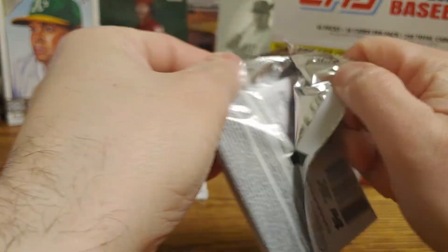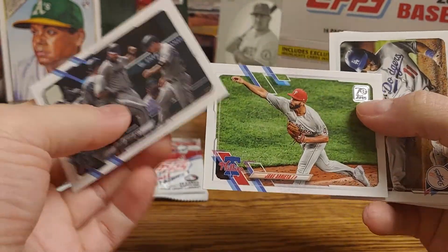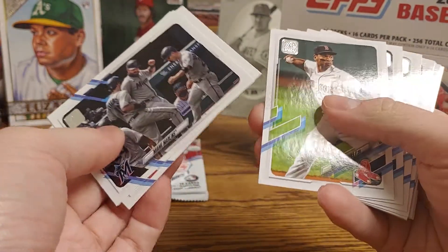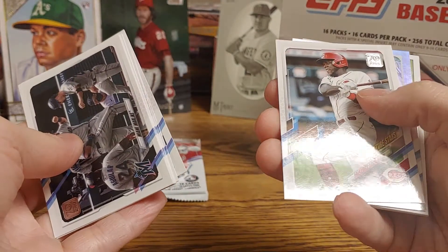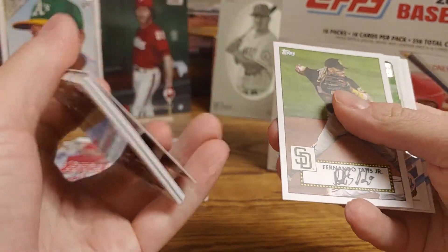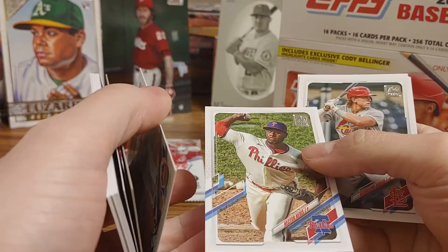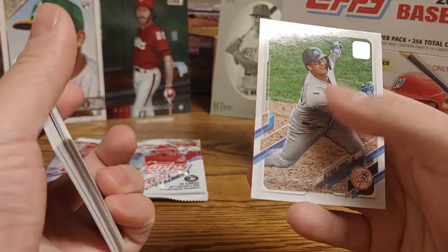Alright, three packs left. Miami Marlins, Jake Arrieta, AJ Pollock, a rookie card of Dane Dunning, Rafael Devers, Marcelo Ozuna, Sonny Gray, Buck Farmer, an Aristides Aquino future stars. We got a foil team card of the Orioles. Fernando Tatis, Fernando Tatis 52, Ahmed Rosario, Hector Neris, Harrison Bader, D. Strange-Gordon, and Gleyber Torres.